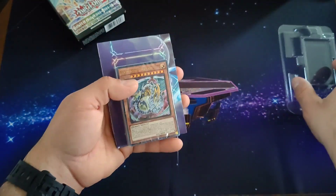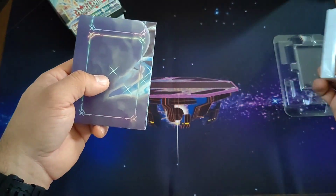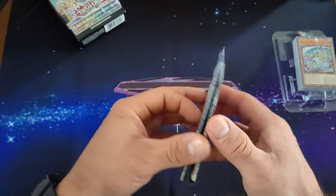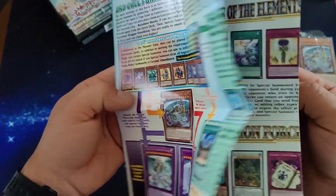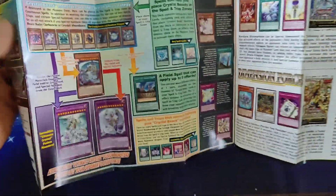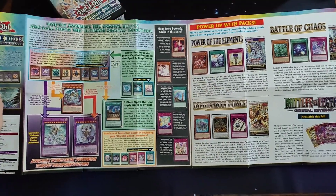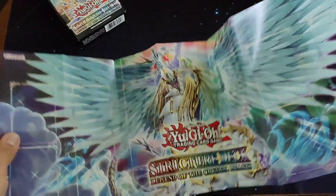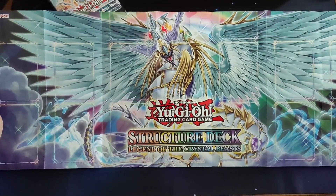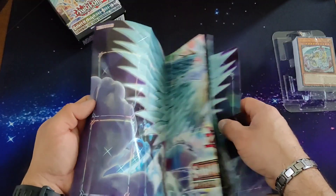You can also follow me on my social media. We got the date right there and information for the set and the booster packs you can buy. It looks pretty good — brings back memories. And of course in the front we have a nice play mat with the Rainbow Dragon right in front. Pretty cool, though I'm not gonna use it.